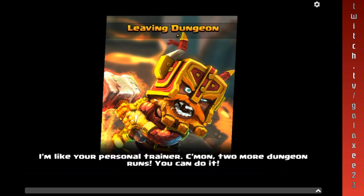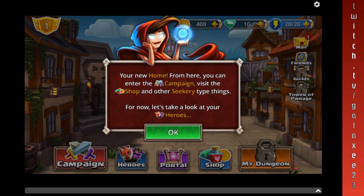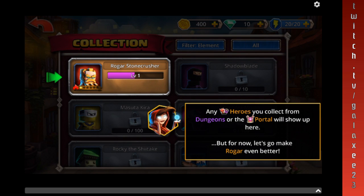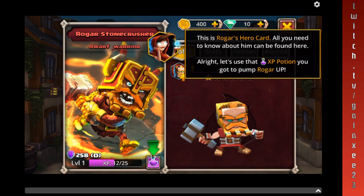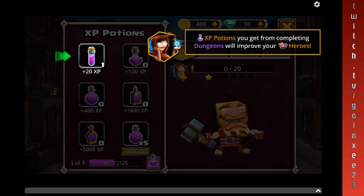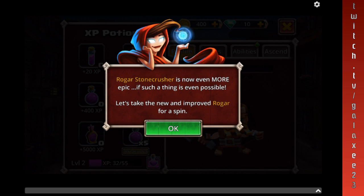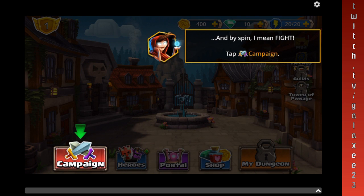We're basically going to try to unlock a few things before I shut this down, but I will be making a new series again when I collect a bunch of stuff. I'm not going to make it too tedious, but we're going to play through and show you basically how it works. This is Roger's hero card — all you need to know about him can be found here. Let's use the XP potion so you can pump Roger up. Roger Stone Crusher is now even more epic, if such a thing is even possible. Let's take the new and improved Roger for a spin — by spin I mean fight — so let's get a campaign.